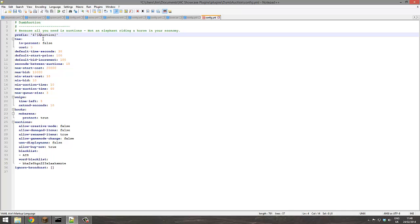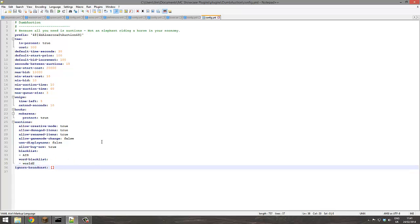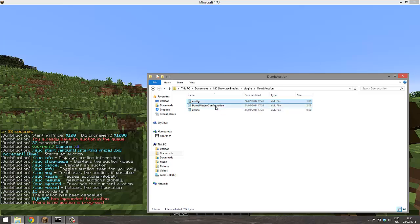In the config you can change the auction name — you don't want 'Demo Auction,' so you can change it to something like 'UlnaCraft Auction.' You can also change the colors, add a cost to run an auction, set default amounts of time, allow auctions in creative mode, allow damaged items — it's got everything. You can even blacklist worlds.